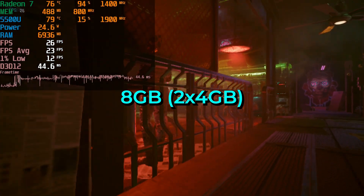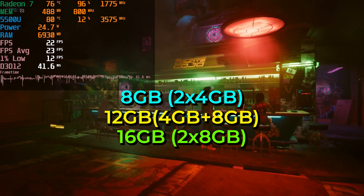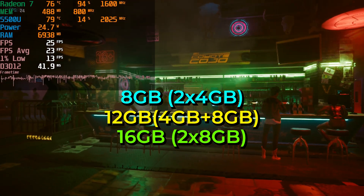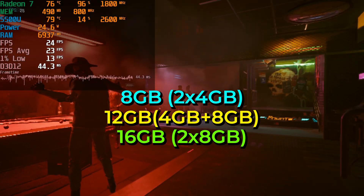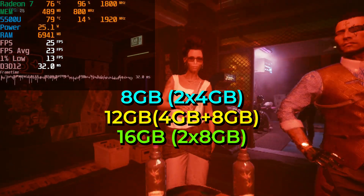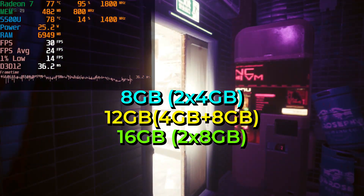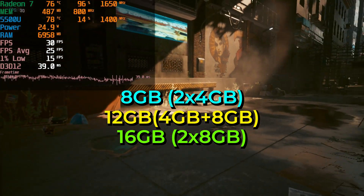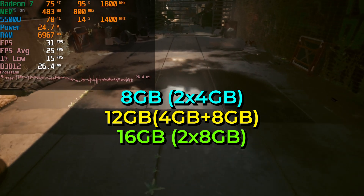We're going to be taking a look at 8GB of RAM, 12GB of RAM, and 16GB of RAM. The 8GB configuration is going to be running at a 2x4GB configuration, so that is two 4GB sticks. The 12GB configuration is going to be one 4GB stick and one 8GB stick, and then the 16GB configuration is going to be two 8GB sticks. They're all running at 3200MHz.